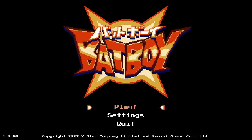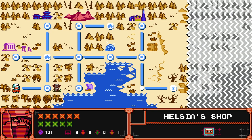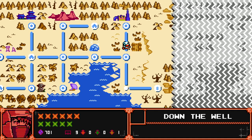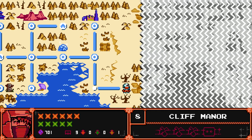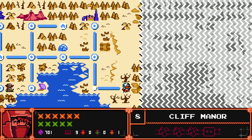Hey everyone, other user guy here playing Batboy. Last time we beat Nuts and Bolts, the factory level. This time we're on to Cliff Manor. I don't know what this is going to be — maybe some kind of ghost house sort of level?